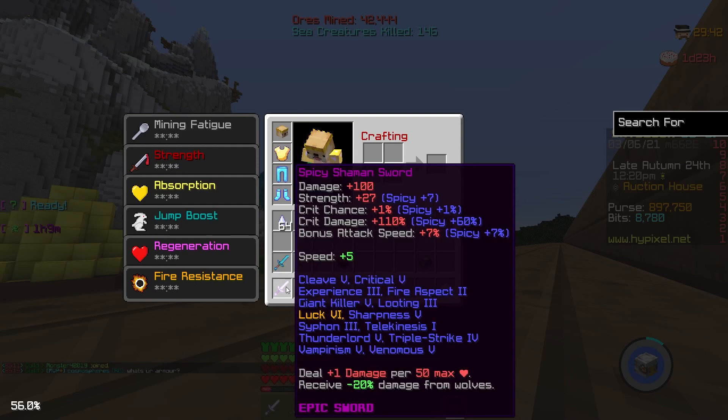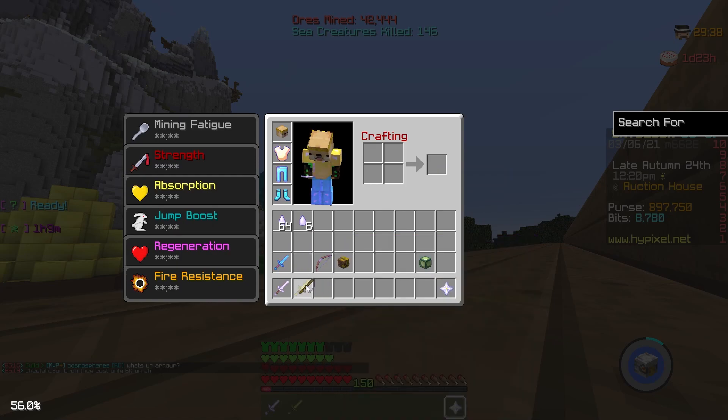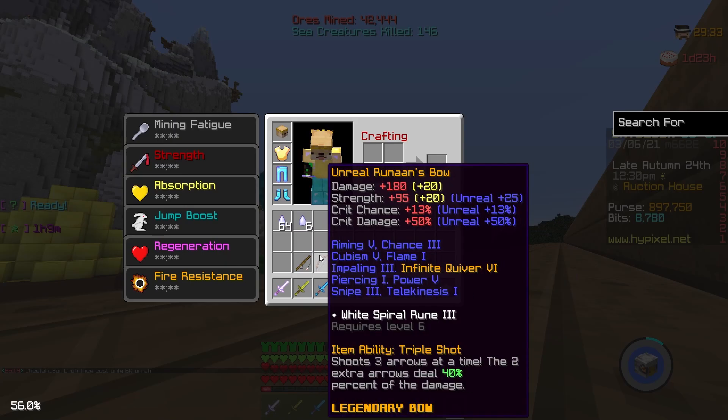The second piece you need is a Spicy Shaman Sword, because this adds plus one damage for every 50 max health. Since we have so much health, we're going to do a lot of damage.